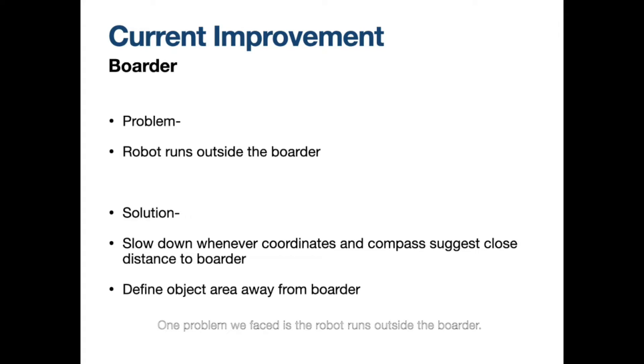One problem we faced is the robot running outside the border. Even though we already made a function for the robot to stay inside the border, the problem still occasionally occurs. One speculation is that the object area is defined too close to the border, so the robot will wander out while searching. Thus, we defined object areas further away from the border, and another approach is to slow down the robot whenever it is close to the border, giving it more time to react.